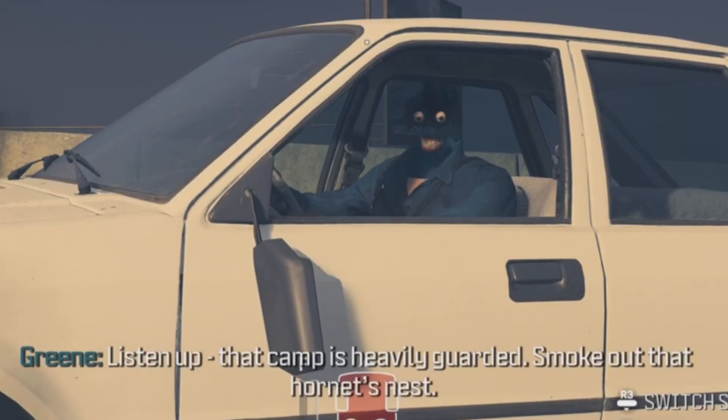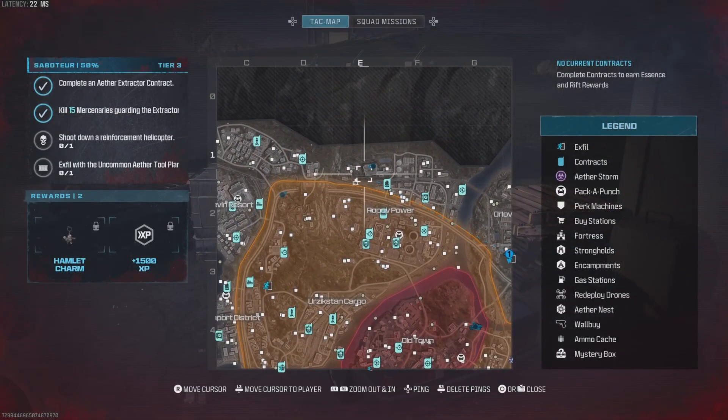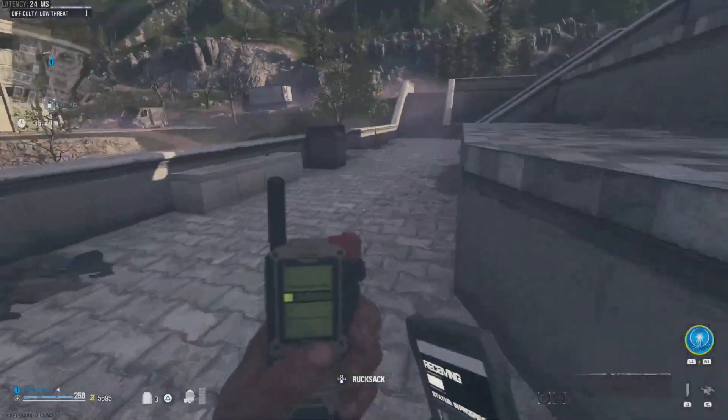Hello everyone, this is Rowe from WodosaGuysHD and today I'm going to be getting you through the Saboteur mission for Act 1 Tier 3 of Modern Warfare Zombies. Now this mission has four different objectives, the first being taking on an Aether Extractor contract. This contract is marked on the map with a little rocket ship icon on the contract itself.